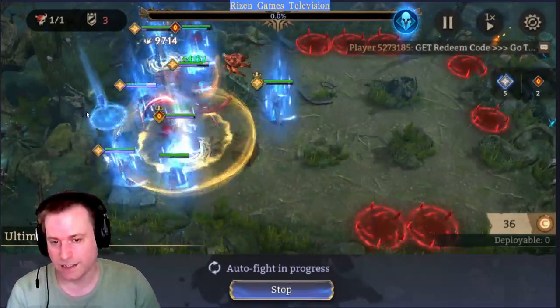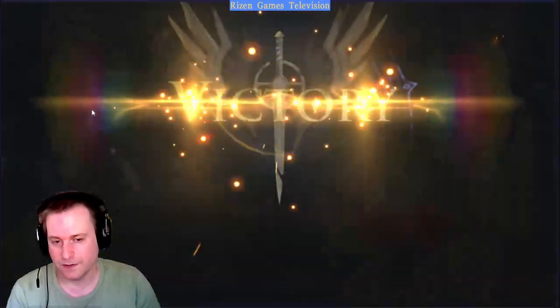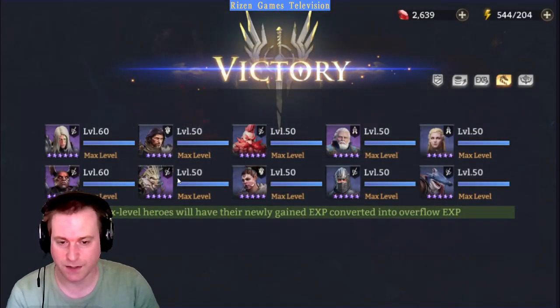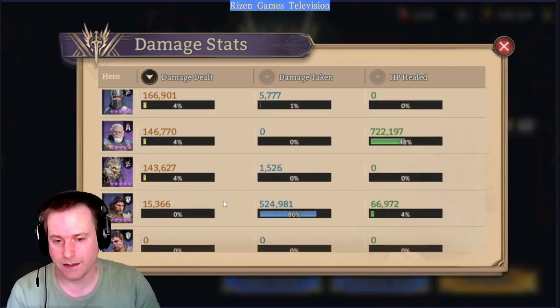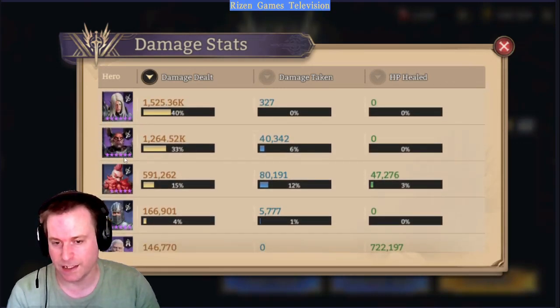Rex just stays alive. There we go — easy, with lower level characters and fusion characters. Let's look at the damage stats: Aim with 40%, Wrath with 33%, Barclay with 15%, and 4% on one side. All of these could be better — there are only really two level 60s here.